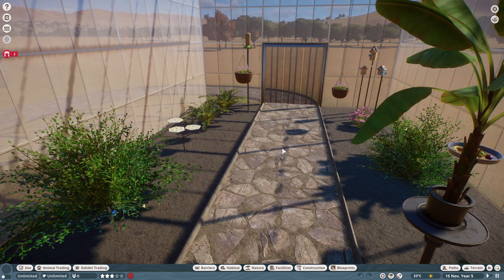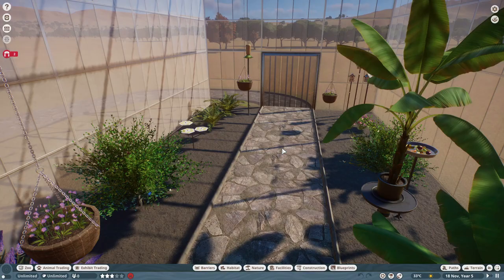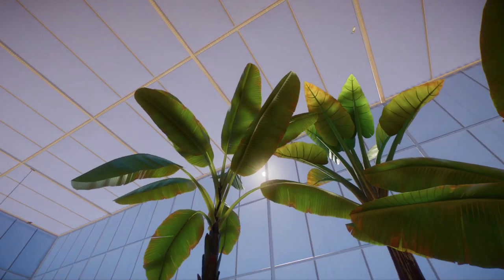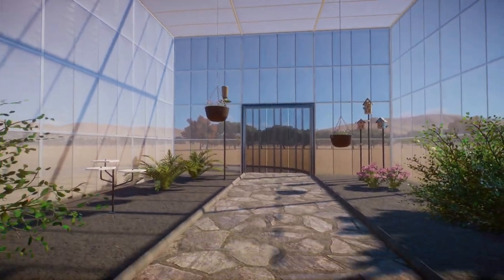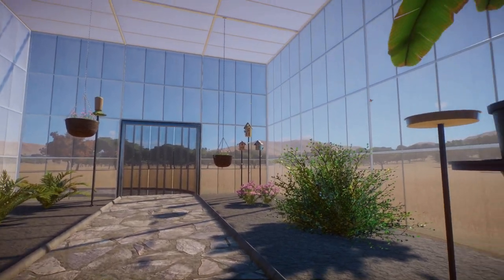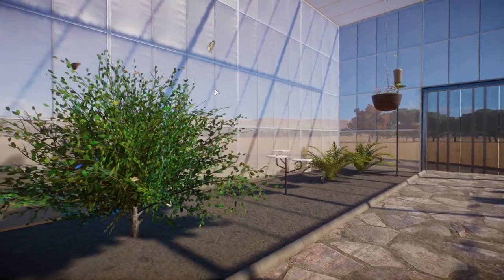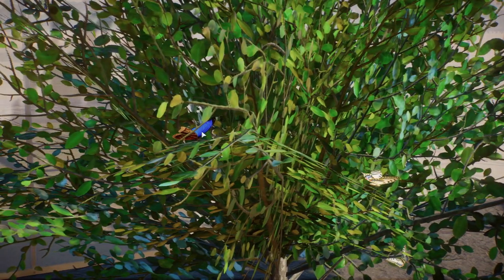There's a cool interaction where guests can hold a butterfly, and educators doing a talk will have the selected butterfly species land on their shoulder. It feels like a nice addition to the game, and hopefully something we can build on in the future — maybe with more feathery friends. Multiple species can coexist without any problem, which wasn't possible before. Hopefully we get more tropical species and big moths in the future.